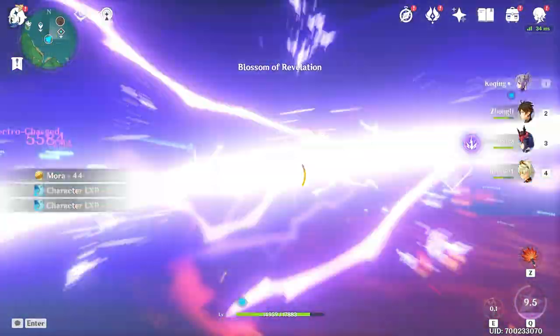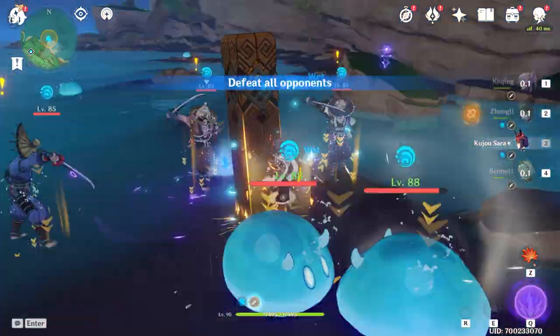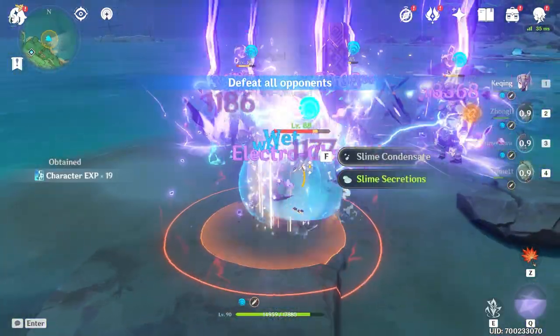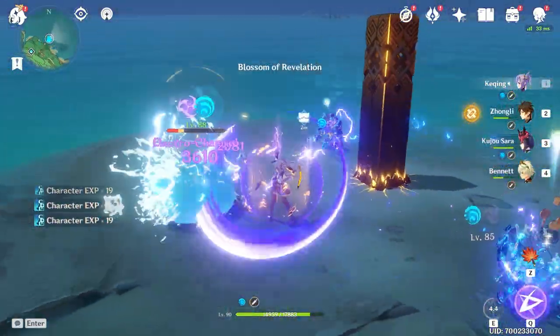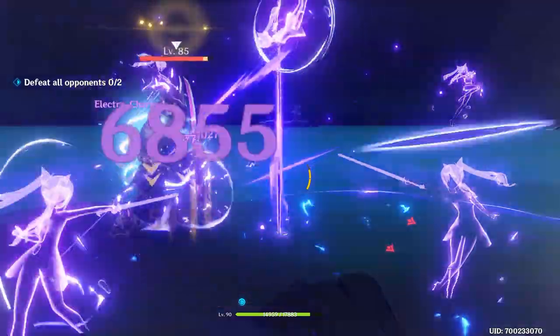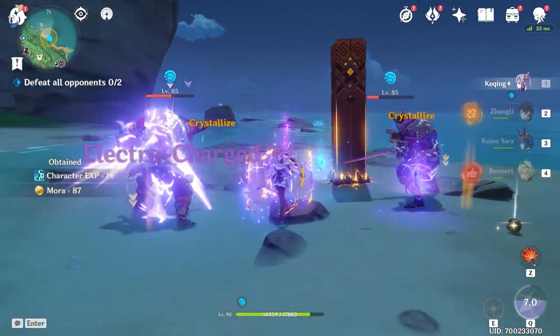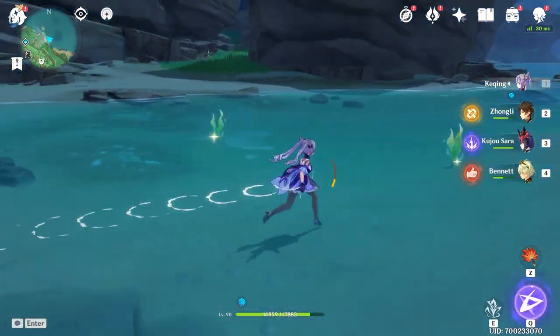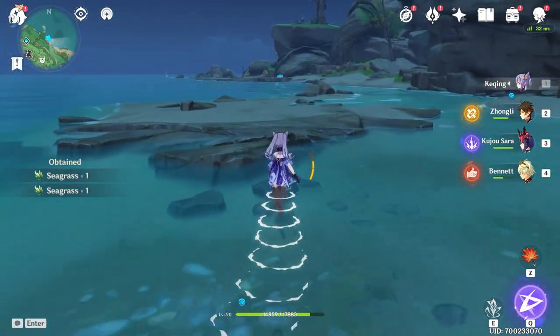Binny burst with Keqing ult — 5500 on those slimes there. Sara burst — oh man, Sara's burst just killed everyone. Let's just try a normal E from Sara — 6500, 53k final. I am definitely seeing higher numbers when I'm boosting with Sara though.